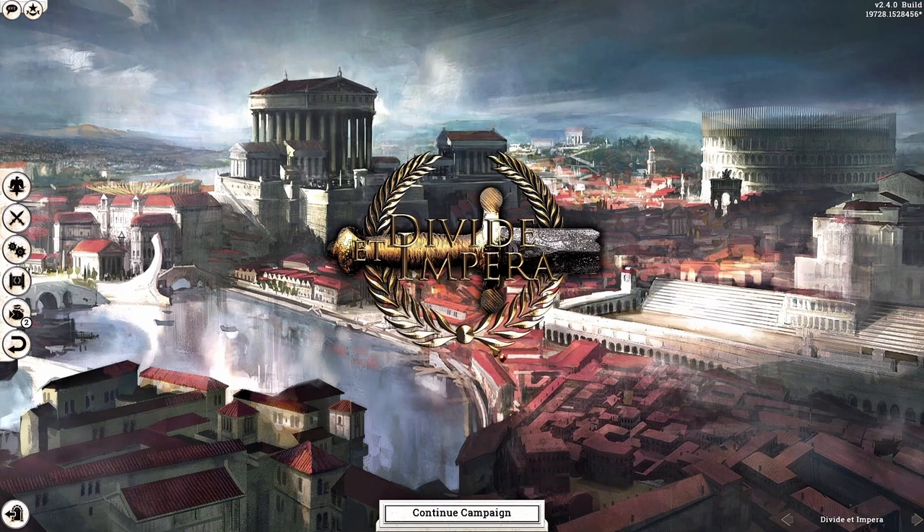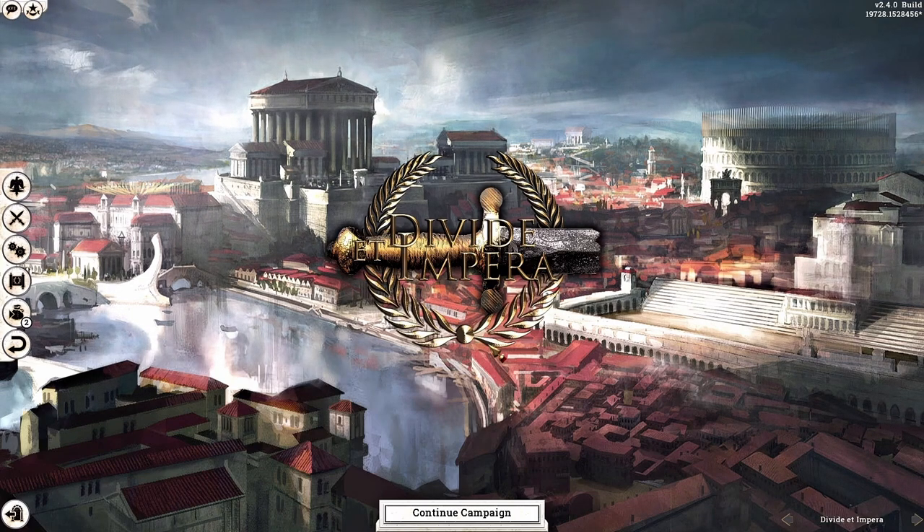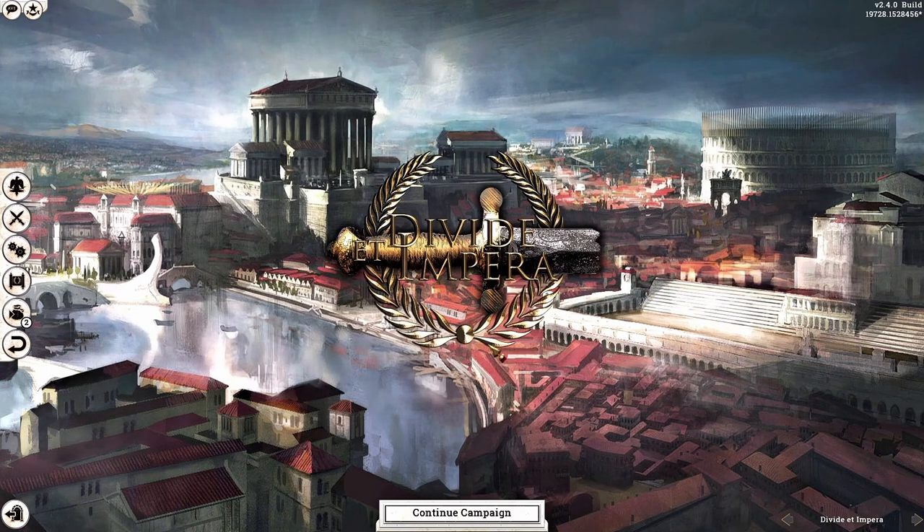In the second part, we will be looking at my personal, subjective recommendation for army composition, and I will explain why I decide on such an army composition — something you will see recurring with all of the factions. In the third part, we will be playing a custom battle against a standard template, which is a Roman Marian Legion. If you can defeat a Roman Marian Legion decisively, you're pretty much good to go for the campaign.